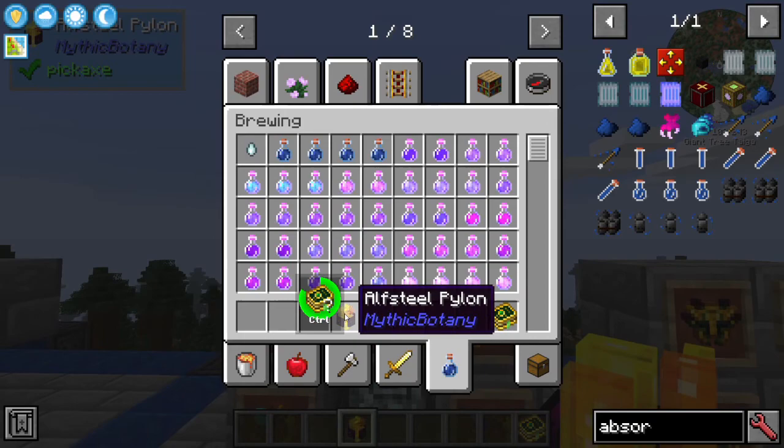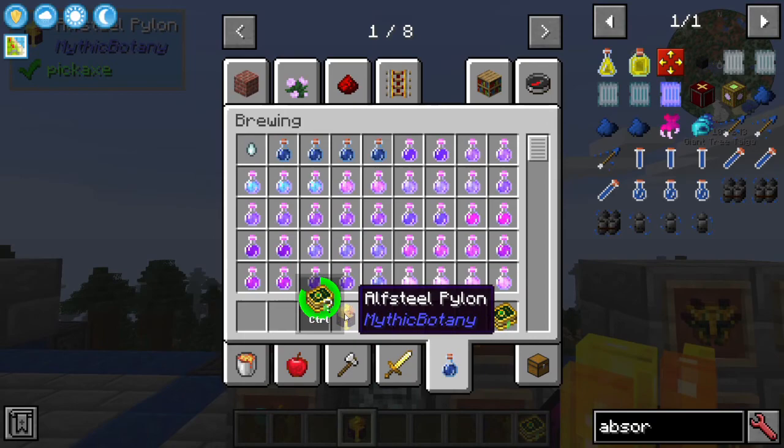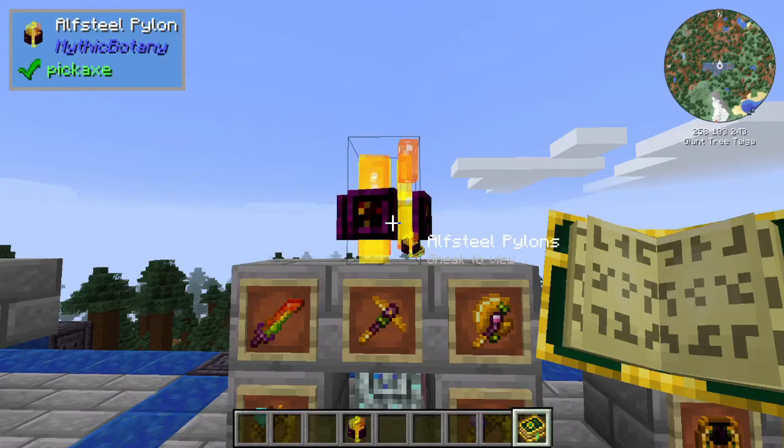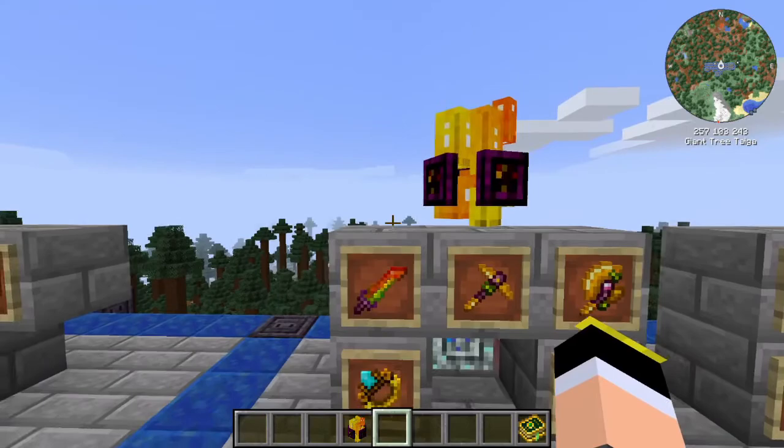First, the Half Steel Pylon is a very cool item required to craft the Gaia Pylon — so it's a change in the recipe. It can also receive mana from spreaders and repair Half Steel tools, as well as tools enchanted with Mending.